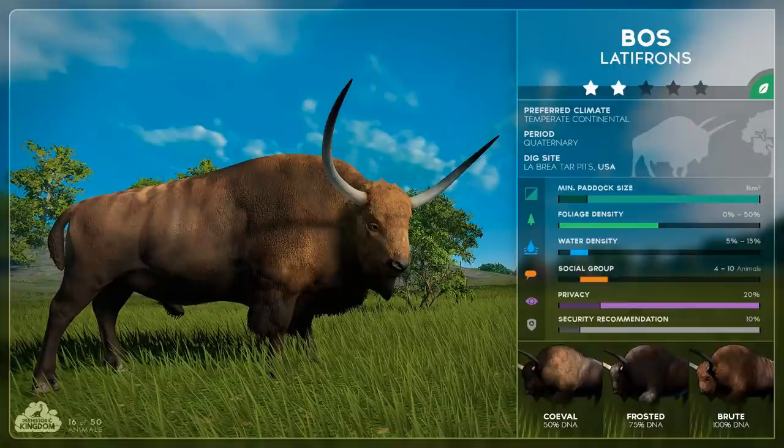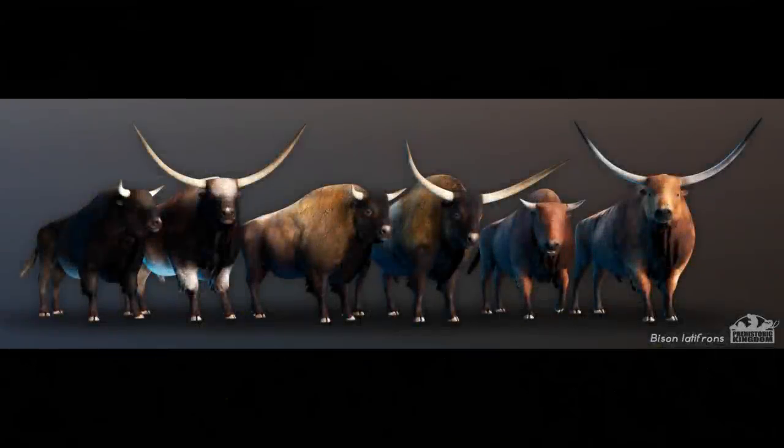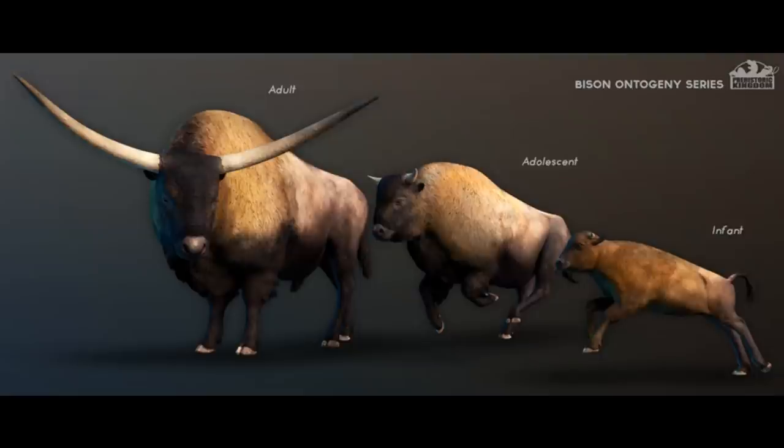With the Bos there are actually three skin variants, which look really cool. The growth stages also look very different and impressive: the infant looks like a calf from a modern-day zoo, the adolescent is at the teenage stage where the horns are starting to grow through, and the adult stage features absolutely huge horns. A really good-looking creature for a really good-looking game.